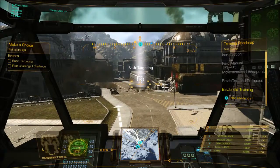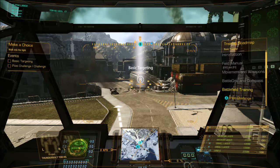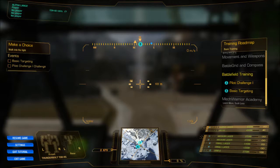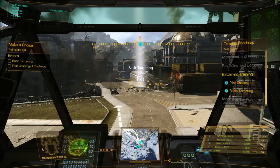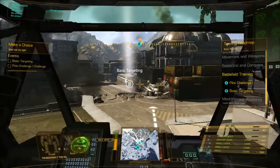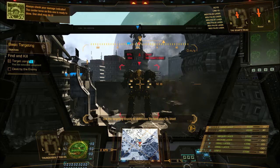For basic targeting, all we do is walk through it. There is another way of getting to each challenge: if you hit Escape and go to the right-hand side you can see the list. For example, if I wanted to start at basic targeting I can just double-click it and it will take me straight there.